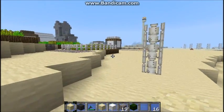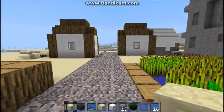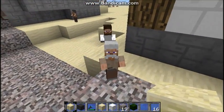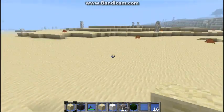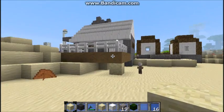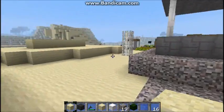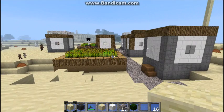You might say that doesn't look like your village — and you would be correct. I took a little trip across the desert and found this village here. I don't think it's quite as big as the other village I found, but it's almost as big. It has the little church building, a bunch of smaller houses. I don't know if it has a library house — I think it's all pretty much small buildings.